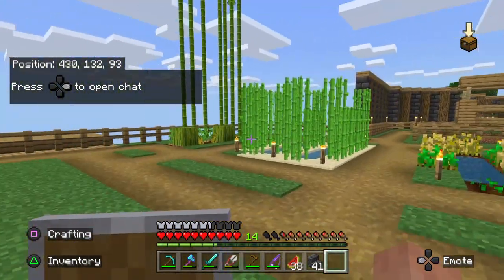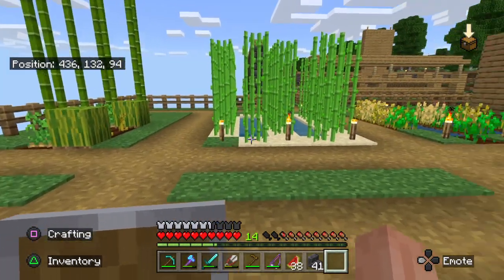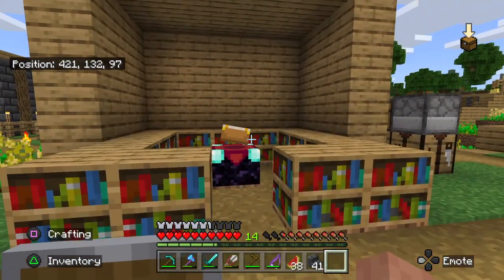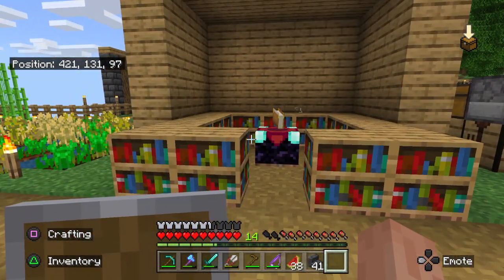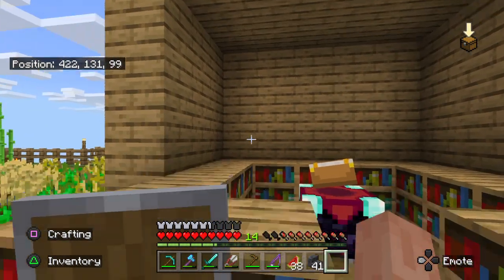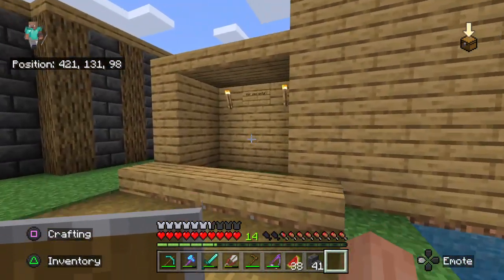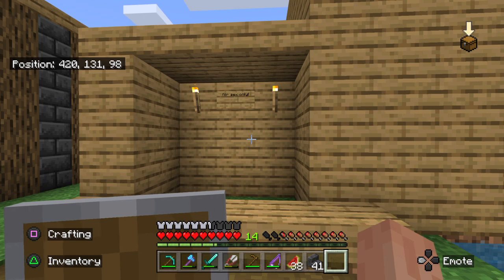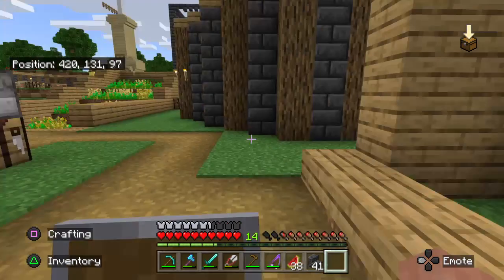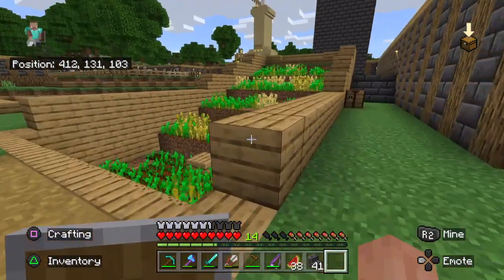These are our first farms — obviously bamboo, and we've got sugarcane and wheat. We have an enchantment room table. I had loads of books in there until I remembered they have to be in a pattern to get the max level, not all jammed together. This was the sleep shack — it had three beds but my mate thought it was funny to take every single bed and put them somewhere else, so that's why there's none there.